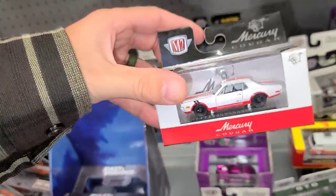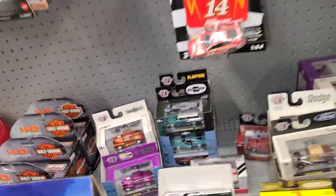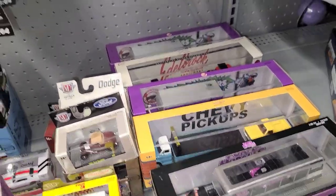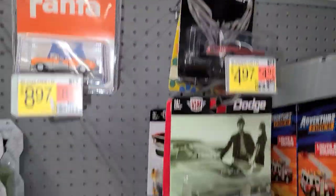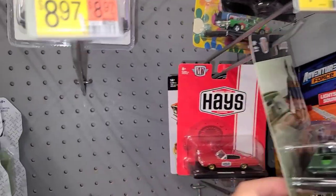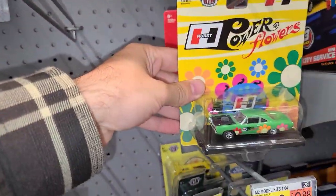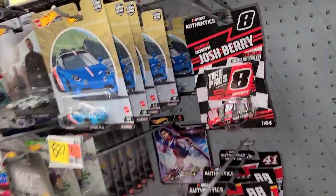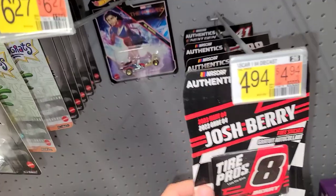It does look like they got a new box of M2s because some of these I haven't seen yet — this Cougar 390 is pretty neat, and there's a Mustang back there. For the larger M2s I see these Chevy pickups — I think I'll grab myself one this time. Starting from the top: the Fanta trucks, the Hooker M2 headers, the Dodge Charger RT, another Charger, that Mustang which is one of my favorites, the Roadrunner, another Charger, and a couple of Lifts.